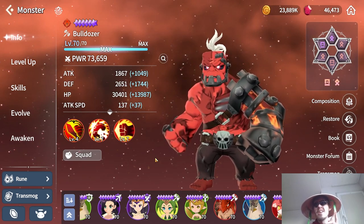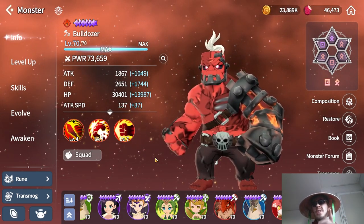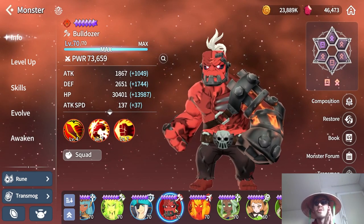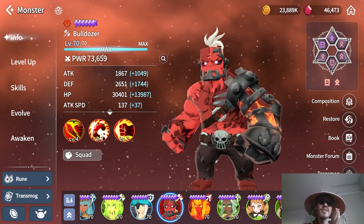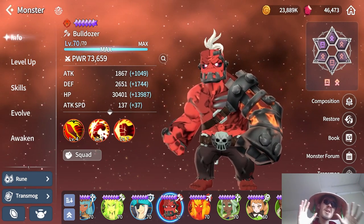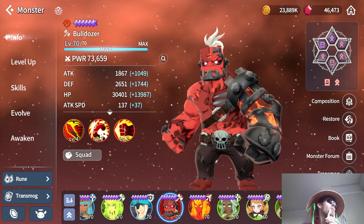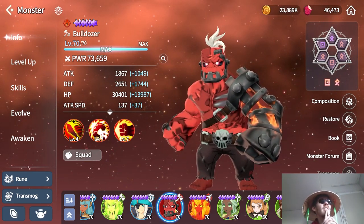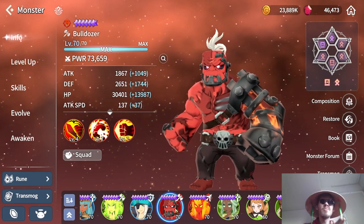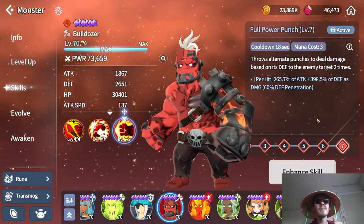You'll need quite a few pieces because actually two of the Frankensteins are super useful — the Fire one and the Water one. They'll both prove useful in different content. First, Bulldozer the Fire Frankenstein: he's not that beneficial for PvE progress, but he is by far the best three-star damage dealer in PvP.